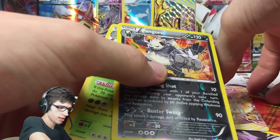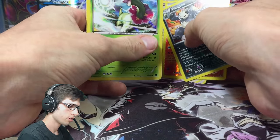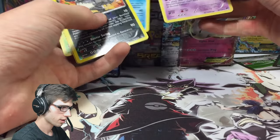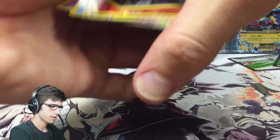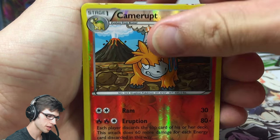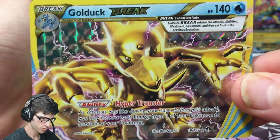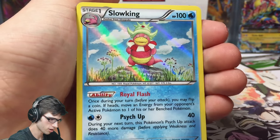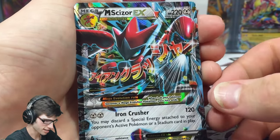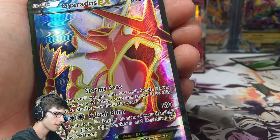Let's have a quick recap of the part. So we got two Breaks in this part — two Breaks, lots of Hollows. We got a Pangoro, a Camerupt reverse, the Raticate Break, the Abomasnow Break, the Meganium Hollow, Slowking Hollow, Aegislash Hollow, Togekiss EX, Mega Scizor EX.